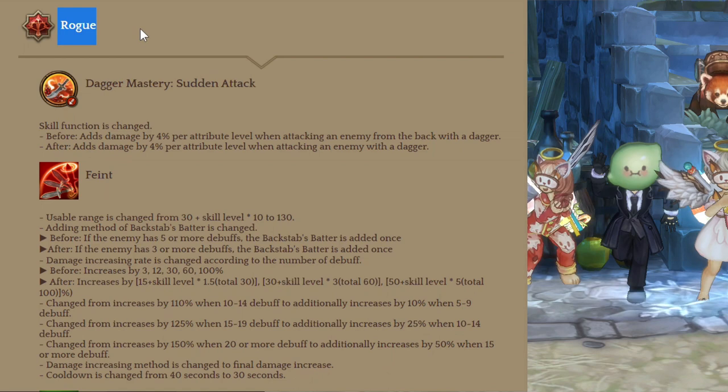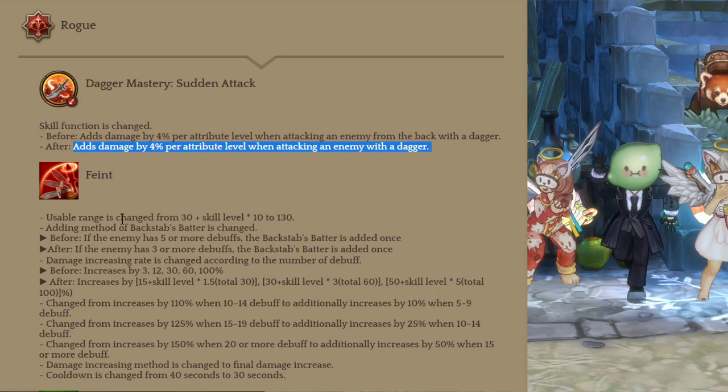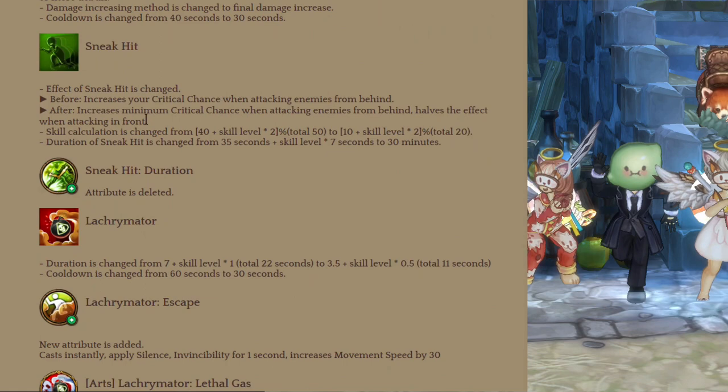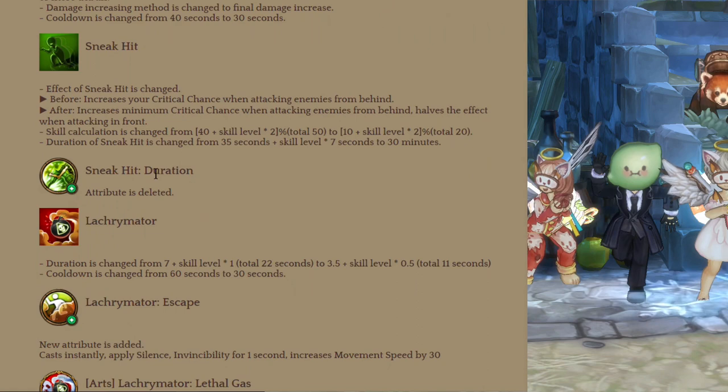The Rogue class is next. The first change is an attribute called Sudden Attack — it increases the damage of dagger attacks and no longer requires attacking an enemy from the back. Then Feint — the damage increasing effect is changed to final damage increase, so the more debuffs the enemy has, the stronger your final damage will be. Then Sneak Hit now increases minimum critical chance when attacking enemies from behind, halved when attacking from the front, and it's now a 30 minute buff.